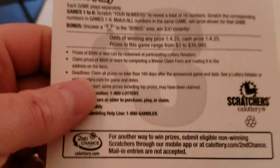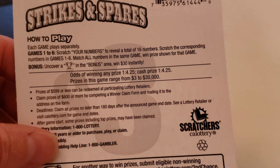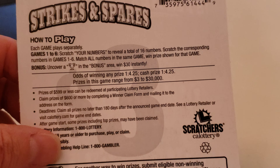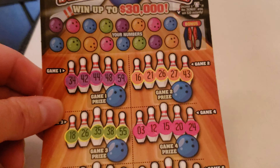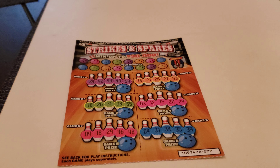Let's check out the rules here on the back. Scratch your win numbers to reveal a total of 16 numbers. Scratch the corresponding numbers in games 1 through 6. Match all numbers in the same game to win the prize shown. Uncover a trophy symbol in the bonus area to get $30 instantly. The top prize is $30,000.